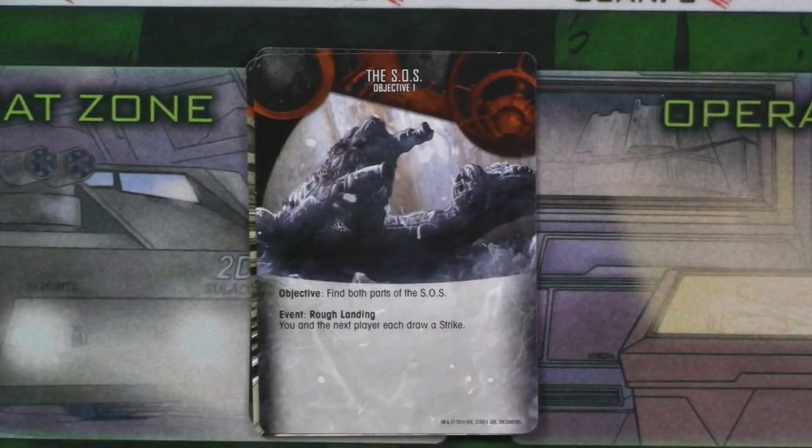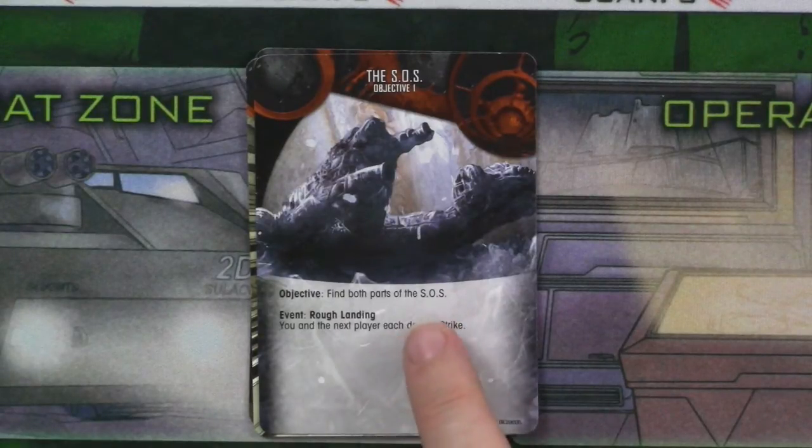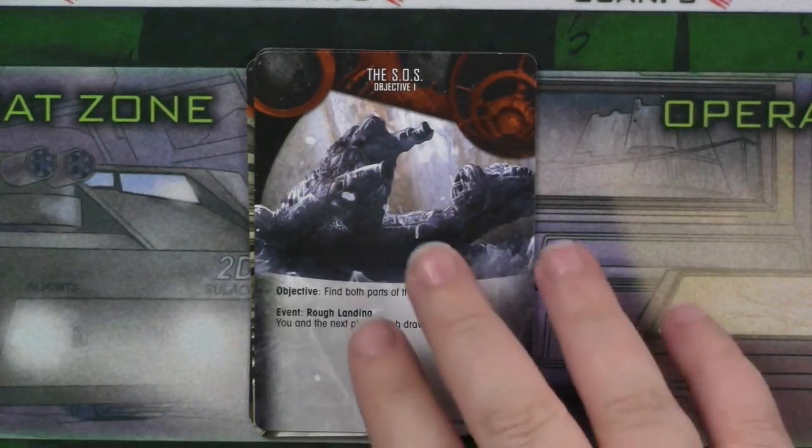For objective one, I need to find both parts of the SOS, and then the event is a rough landing — you and the next player will each draw a strike. Basically what that means is that if I draw an event card from the hive deck and reveal it, then I and the next player will each draw a strike. This says 'find both parts of the SOS' — how do you do that? Well, it's all in the deck as I'm going to show you.